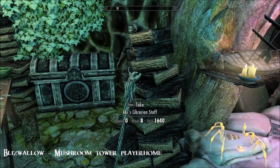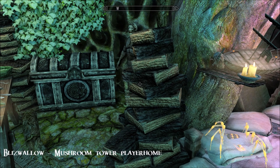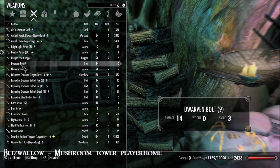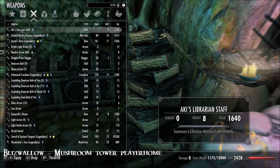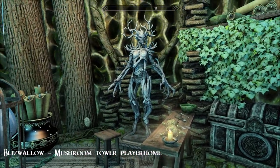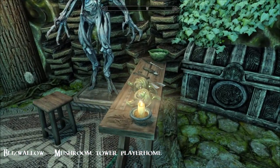There's a librarian staff here. I think that summons a spriggan - where is it? There it is! A librarian matriarch - permanently, yeah. I think that's going to be a spriggan because it's very spriggan themed in here.